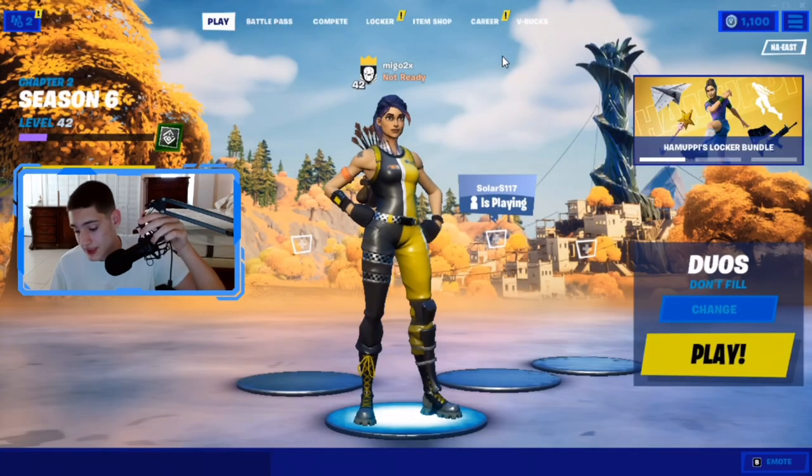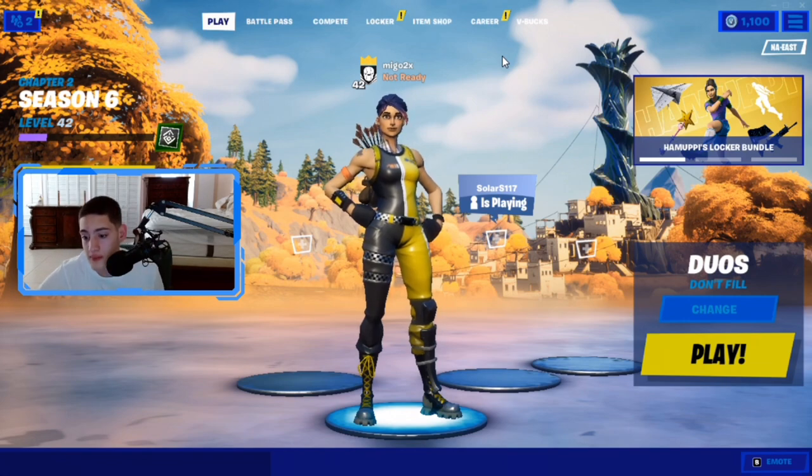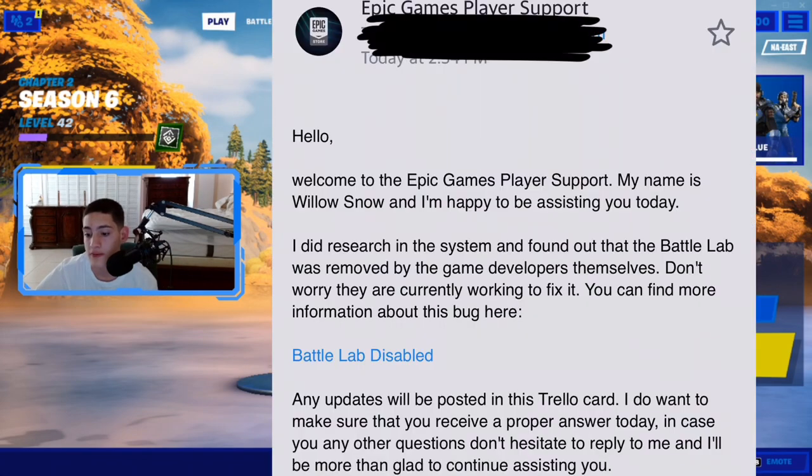They usually take a couple hours, but I kid you not, they responded in like 15 minutes. They basically said: 'I did research in the system and found that Battle Lab was removed by the game developers themselves. Don't worry, they are currently working to fix it. You can find more information about it here.'